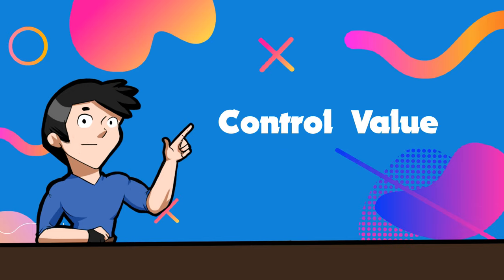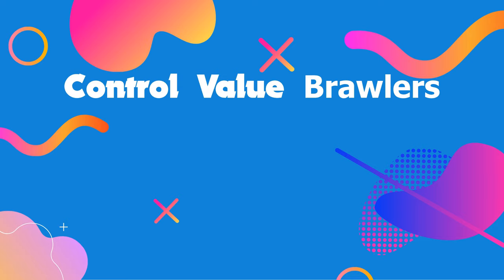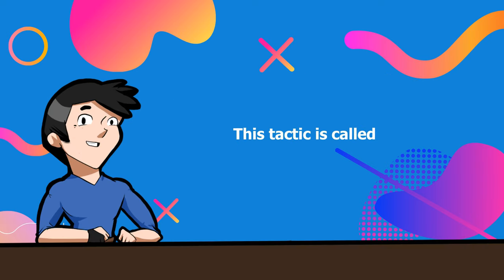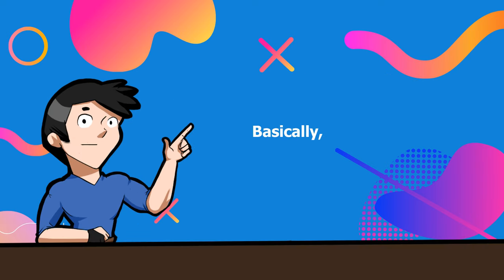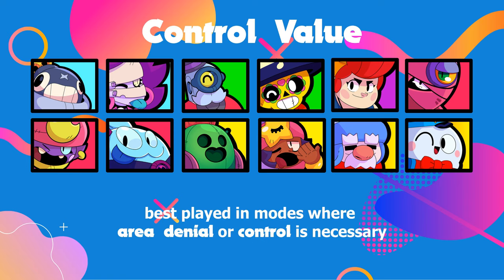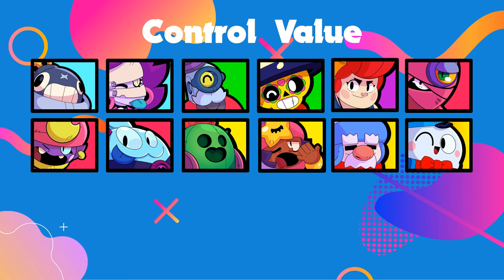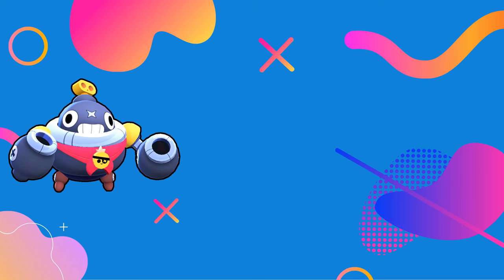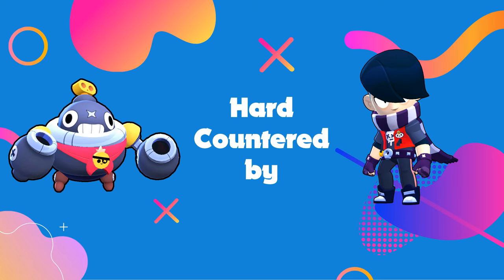Next up is the control value. Control brawlers are those who can prevent enemies from accessing parts of the map, control an area of the map, or force enemies to retreat — a tactic called area denial. These brawlers are best played in modes where area denial or control is necessary, such as siege, gem grab, and hot zone, since those three modes require controlling parts of the map. The control value is hard countered by assassin type brawlers.